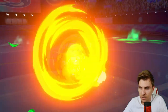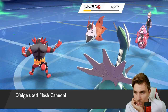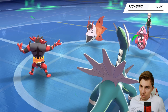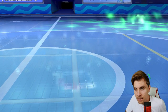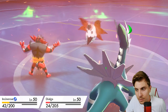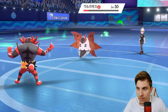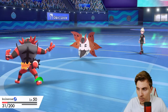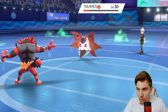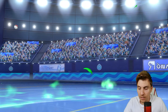Incineroar can deal with Volcarona pretty handily by itself, so we don't need to worry too much. They could Overheat into Dialga - that's probably the only thing that can knock us out at this stage. Heat Wave we should take even from this range... but we don't take it. If Lele is going to be enough, and a Shadow Ball - we're pinning it from both ends. When Trick Room ends, we've got Blacephalon to wrap this one up.